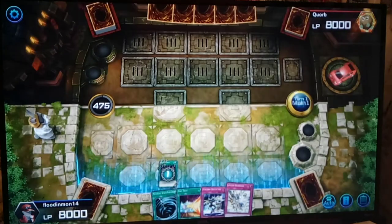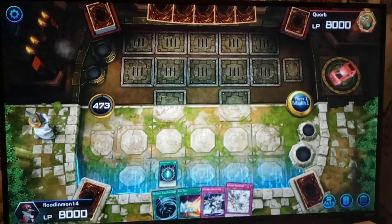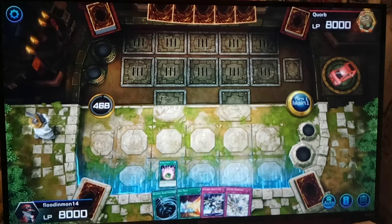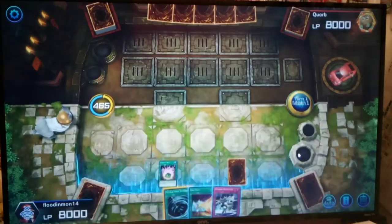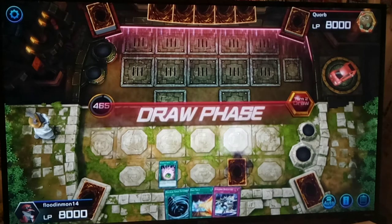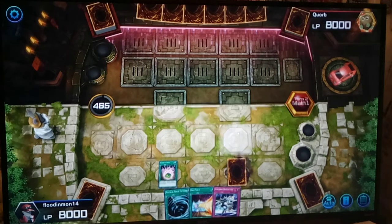Let's just do what we do guys — let's set a couple. Cancel. What's this? Might be the only way we get a monster. Yeah, let's just set two and pass. No monsters — that is what we call a brick, folks.